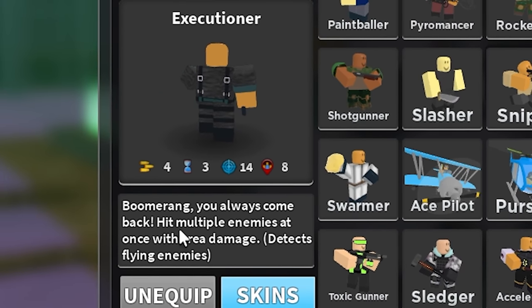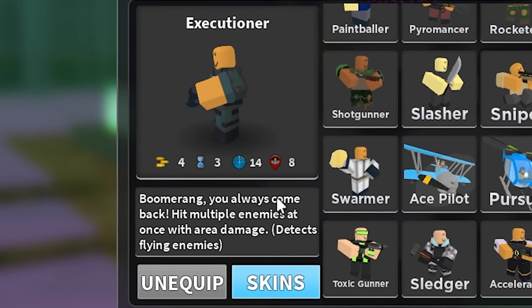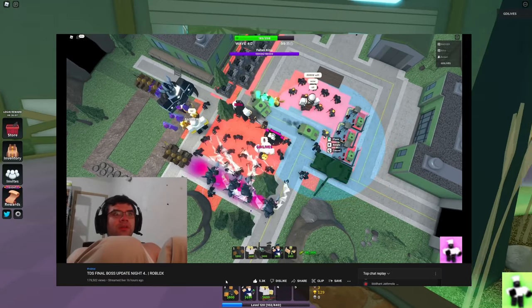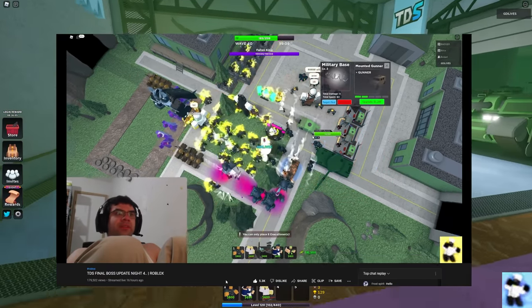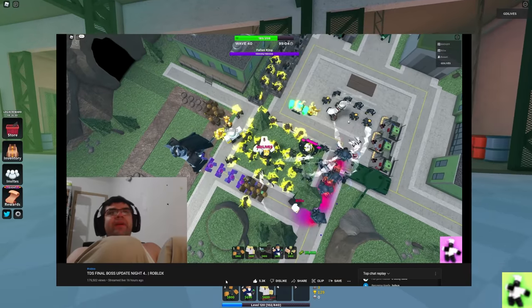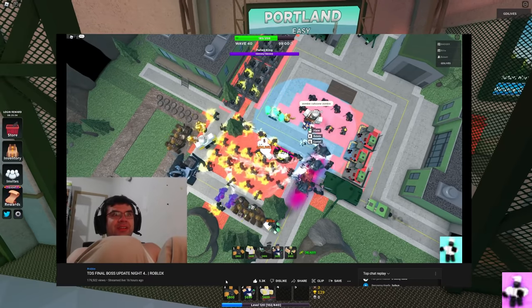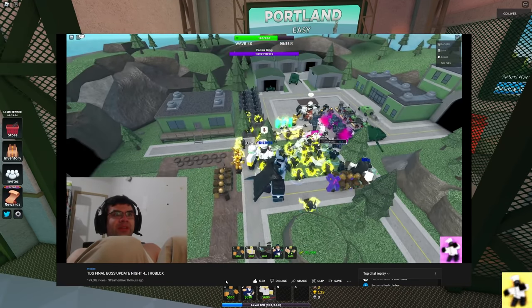Boomerang - you always come back, hit multiple enemies at once with area damage, detects flying enemies and stealth as well. I put it to the test last night to see if you can win it with Fallen Mode using the Executioner mostly, and yes it seems to be working very well up until the Fallen King, but the rest of it we were doing juicy damage.